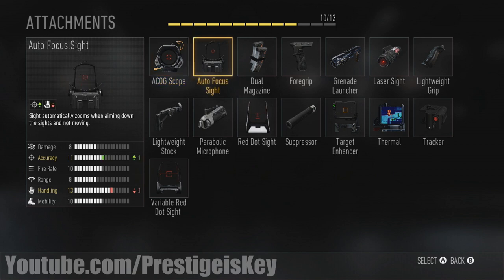This is a new type of attachment — the auto-focus sight. What this sight does is it automatically zooms in when aiming down sight and not moving. So let's say you are playing some Search and Destroy and you're waiting for someone to plant the bomb, watching it from a distance. If you aim down sight, it will actually zoom into an ACOG sort of zoom. It increases your accuracy by one, but once again, takes down that handling by one.